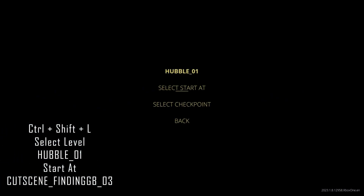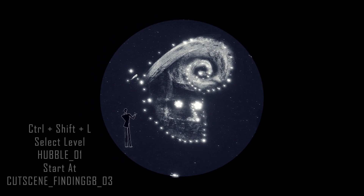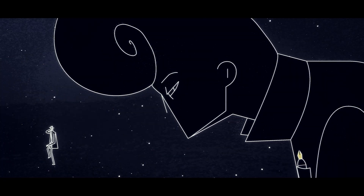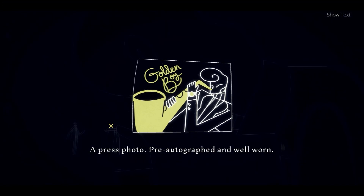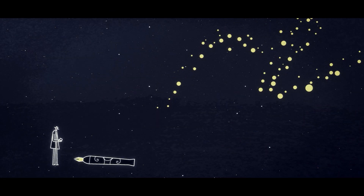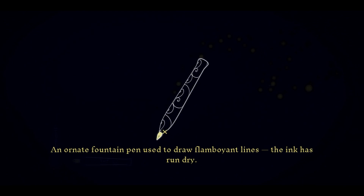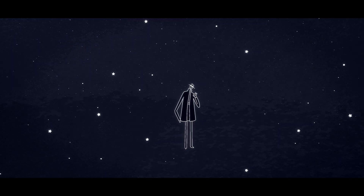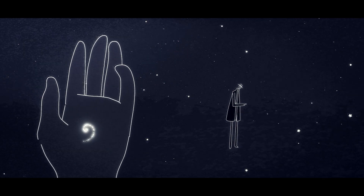So for this one, we want to go to CTRL, SHIFT and L, select Hubble O1, and then we're starting at cutscene finding GB O3. This is going to throw us into a cutscene, and then all we need to do is interact with the three items: first the photograph and click that again, then interact with the fountain pen on the floor, click that and then click it again to close it down. Wait a couple of seconds and a palm should appear with a spiral on it. Click on the spiral and that should unlock your first DLC achievement.